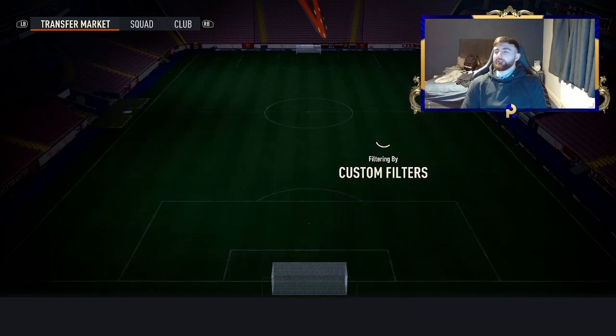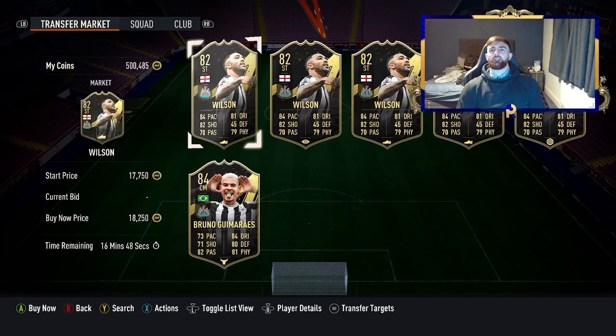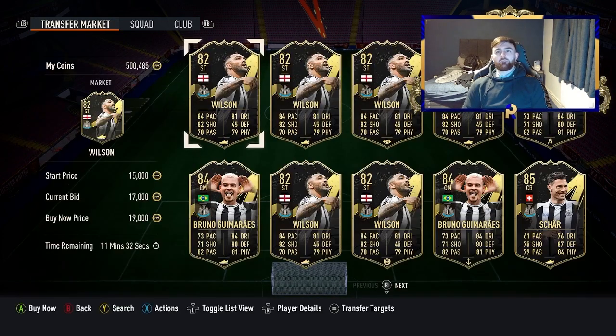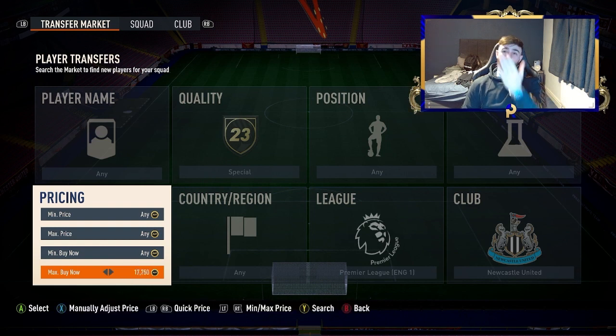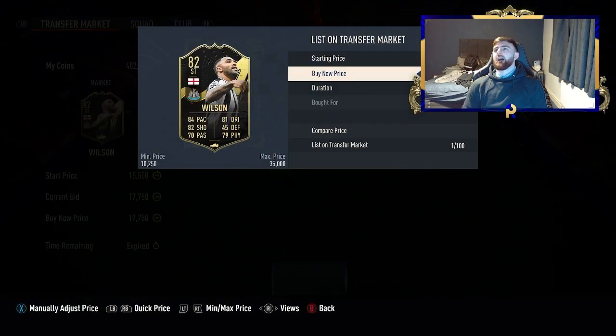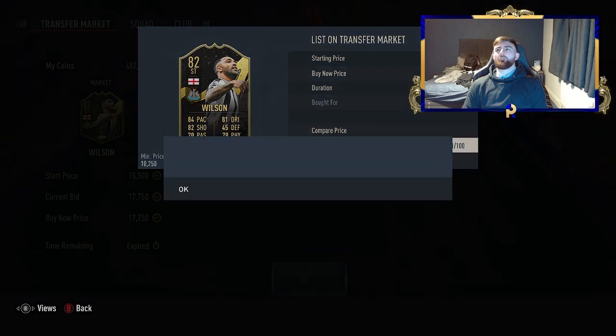In-forms are skyrocketing right now. You're looking at about 19k to sell. Ten percent of 19k is 1.9k, half of that is 950 coins EA tax, so round it up to 1k. Go down by 1k from the sell price and you're just about hitting profit. At 17,750 you're getting around 300 coins profit. We got Wilson straight away — listed it for 19k — I assume people didn't realise that was profit because it was right on the mark.